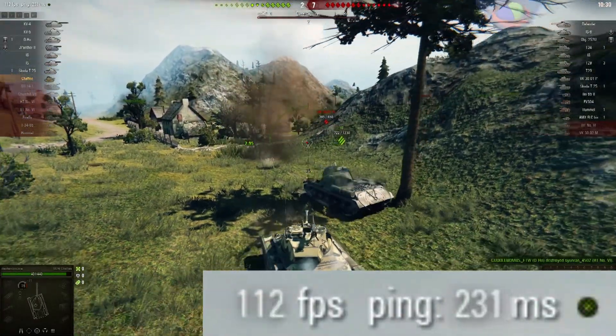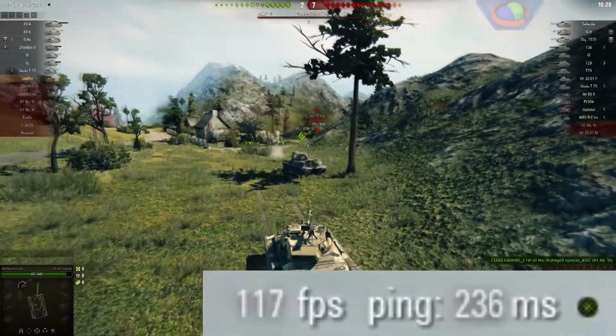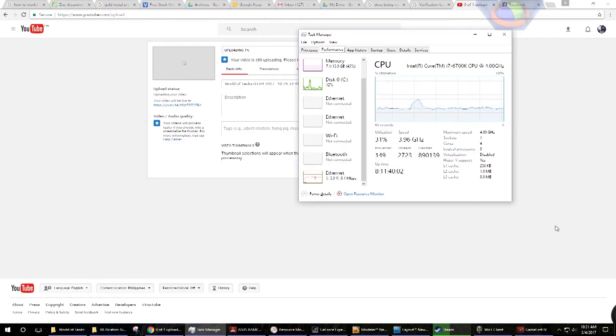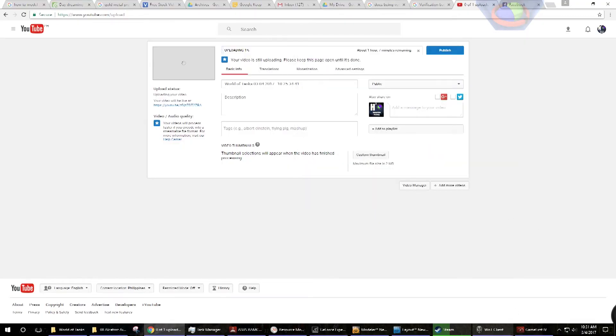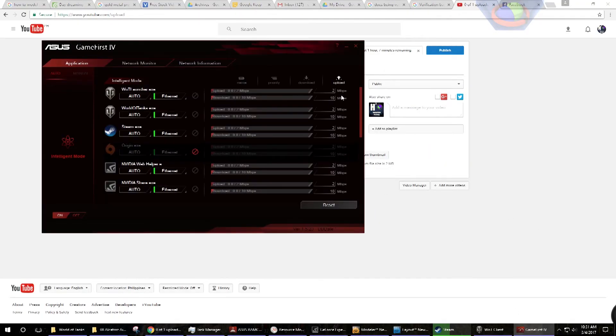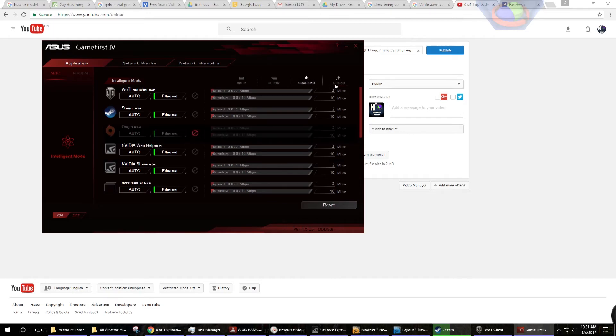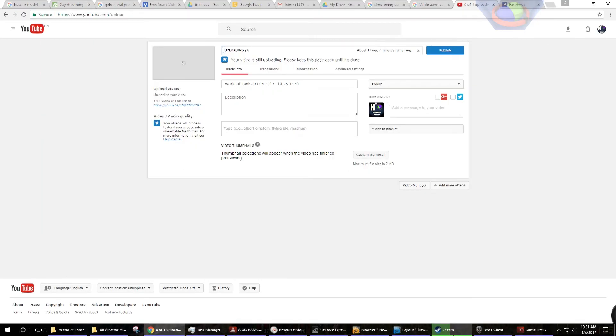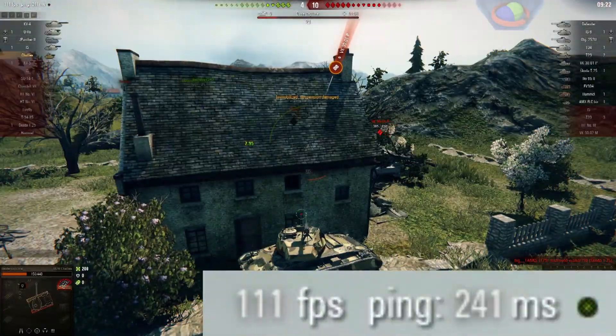The ping is still bad, around 200 milliseconds. My upload speed is about 5 Mbps. Let's set this to manual so we can select the weight/priority settings.